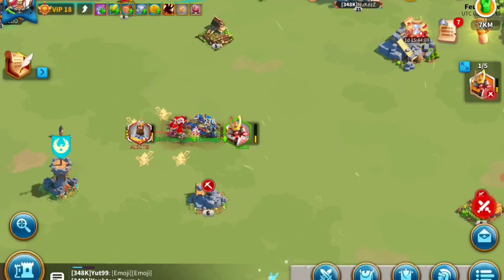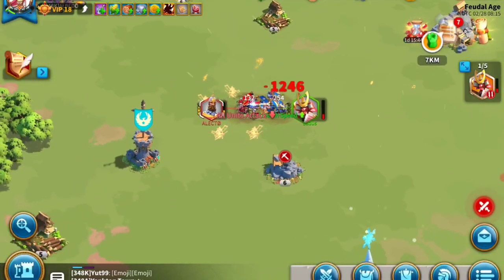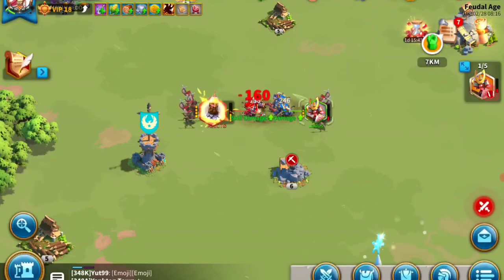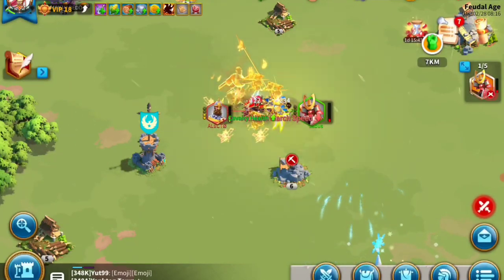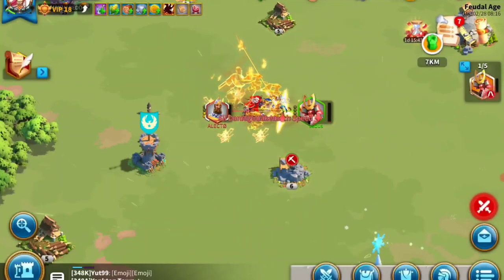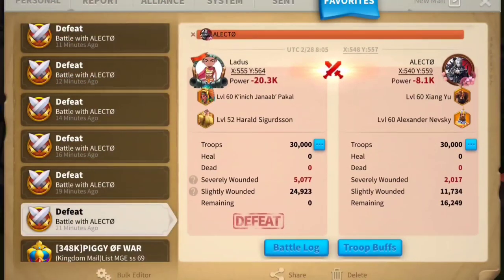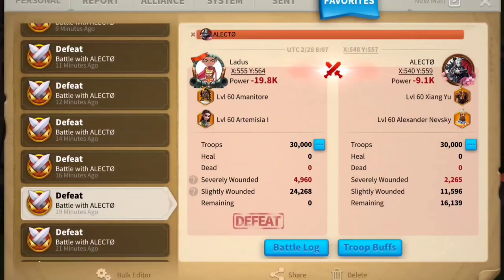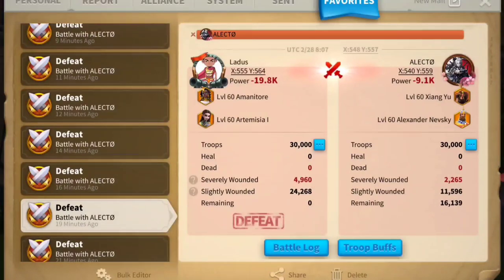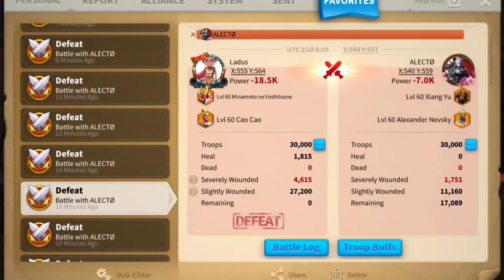Medium and low spenders probably prefer Nevsky and William because XY is set in our minds as the first march to target. The funny thing is, Nevsky is going to be the next XY and will probably get targeted just as much. Now looking at the reports: the first XY and Nevsky report shows Electo having around 16,000 troops remaining against my Pakal, and also around 16,000 remaining against Amani.